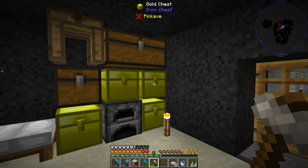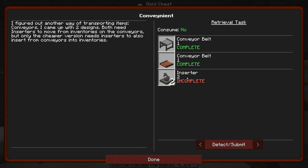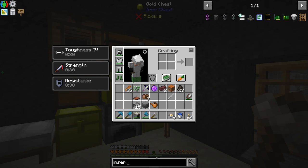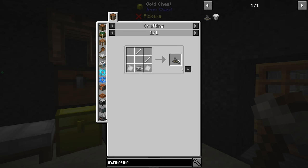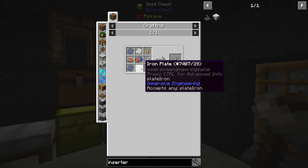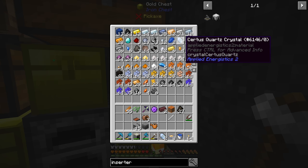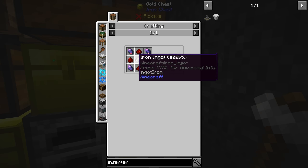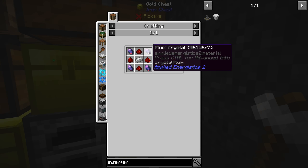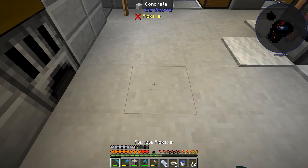We now have both conveyor belt types, which should complete the quest - but wait, we also need two inserters. The inserter looks like something from Pneumatic Craft. It requires more iron plates, more iron rods, and another motor with all that extra stuff. That means we need more certus quartz, more redstone - four more redstone for the magnet itself and two for making four fluix. We've got a little bit of stuff still to do. I really want to get into auto-crafting now.